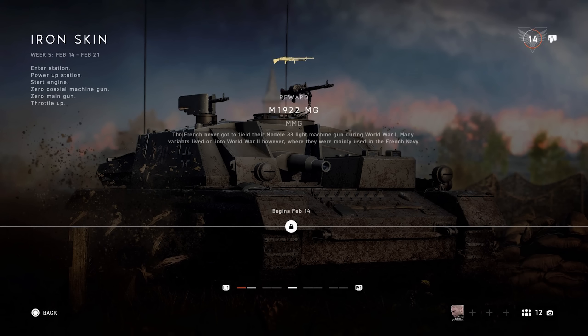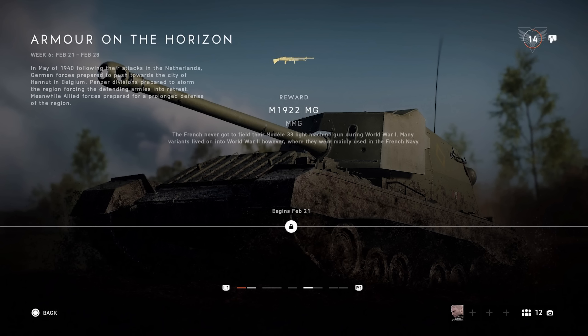Starting on February 14, we can finally unlock the Stug4 tank. A week later, on February 21, we can get the Allies tank in the mission 'Armor on the Horizon'.